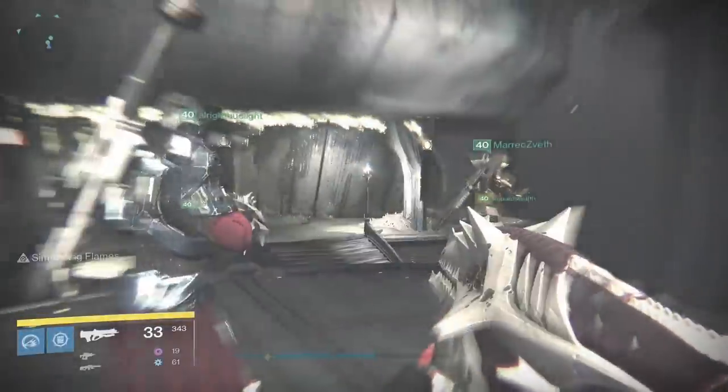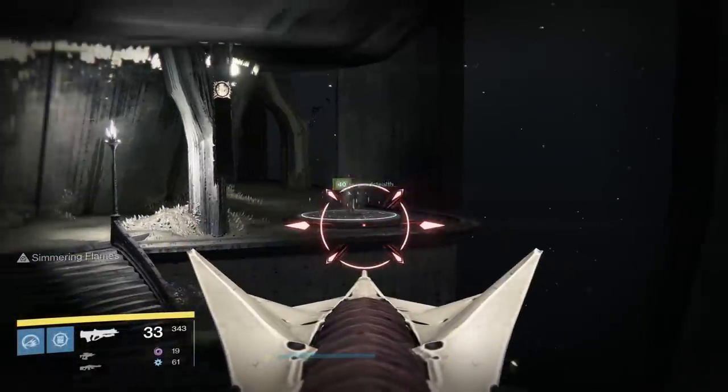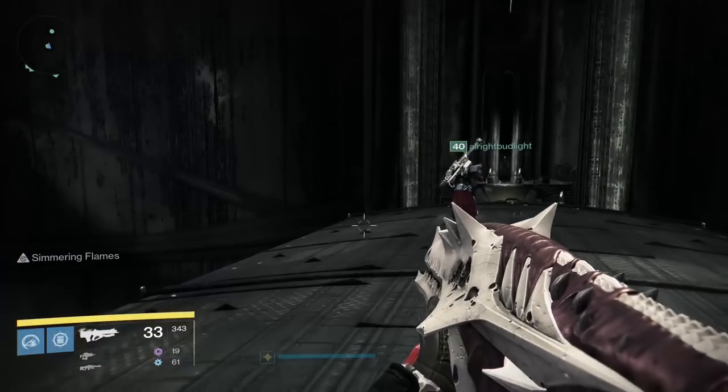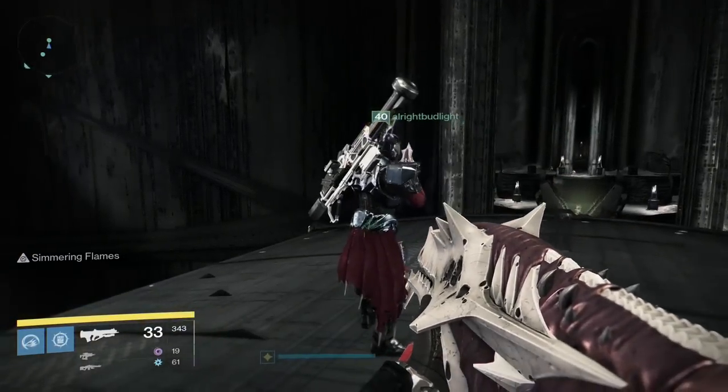Hey guys, so I'm still working on those raid guides — those are gonna be up soon — but for now I wanna at least show you guys the locations of the calcified fragments and the chests in the King's Fall raid. We're gonna be going in order of the things appearing in the raid.